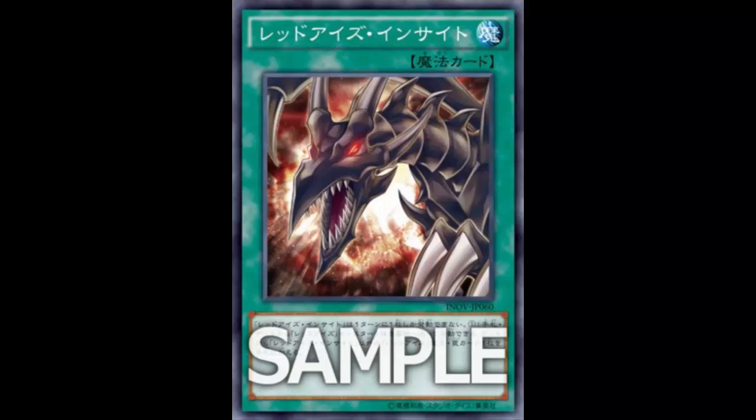By simply sending a Red Eyes monster from your deck to the graveyard, you can send just Red Eyes himself, or even send Red Eyes Darkness Metal Dragon — put that in the graveyard. That's pretty powerful. You can grab Red Eyes Fusion, or grab Red Eyes Transmigration, or maybe throw in a little Lord of Red.